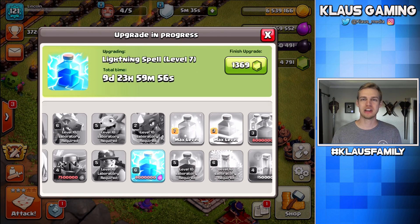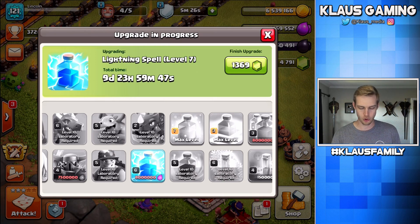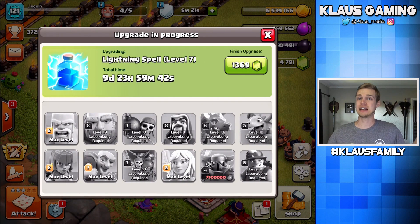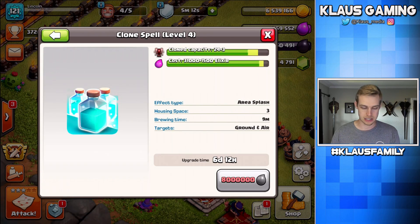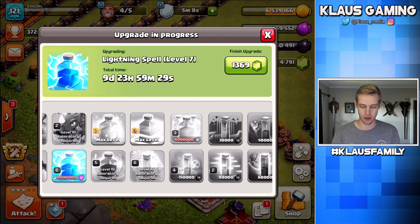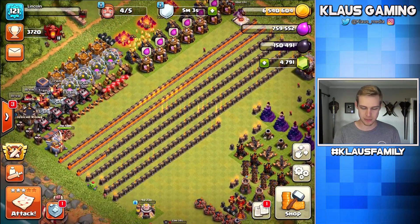Feels good, man. Every time we can max something — if I could just grab the Lightning Spell and put it to the side where it's maxed out, I would. Unfortunately the UI doesn't work like that in the laboratory. Ten days from now the Lightning Spell will be done. Hopefully we'll be focusing on either the P.E.K.K.A. or the Clone Spell depending on how much loot we have. If I can afford the Clone Spell, I'll probably go ahead and do that one. The laboratory is done.